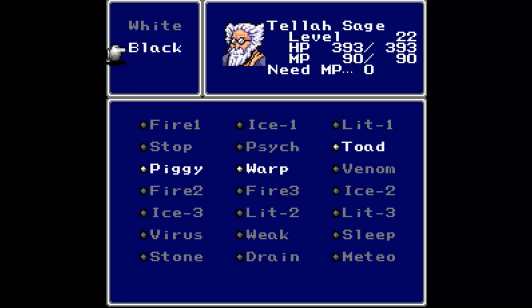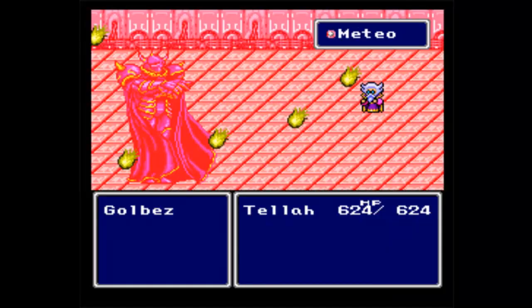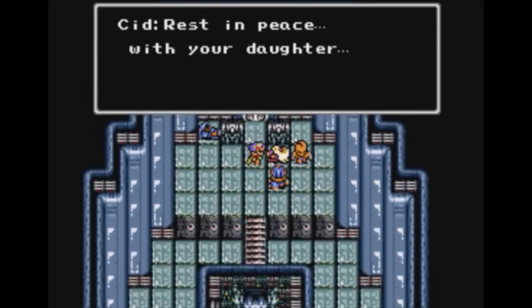If he were a world renowned sage but knew all of the same spells as a teenager that just discovered magic, something would be wrong. And if he was able to use all of these powerful magical spells, then the game would be a little easy. Later, to get his revenge, Tellah uses a magic spell without enough MP. This causes him to use too much energy, and he dies. MP is now not just a stat, but something that matters — not just within the context of battles, but also within the narrative itself.